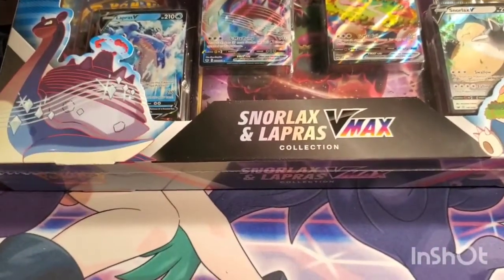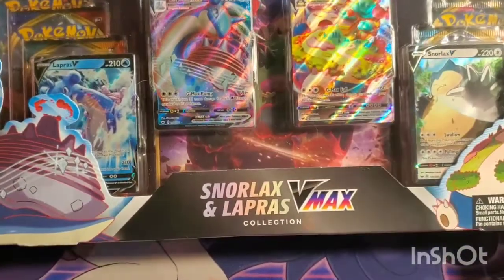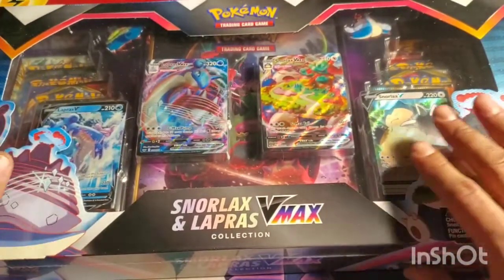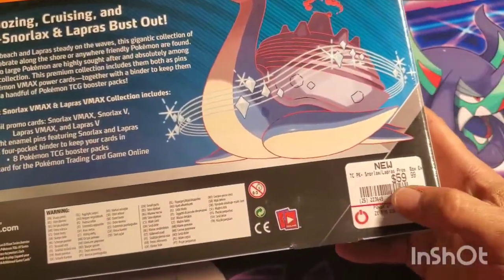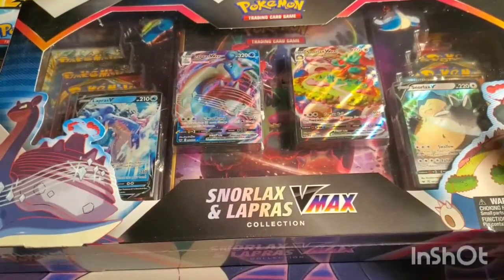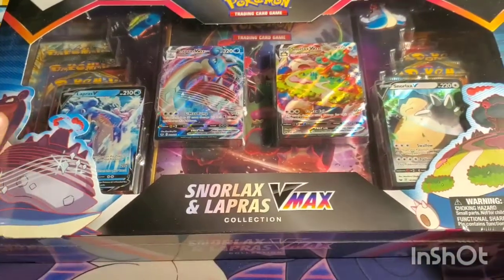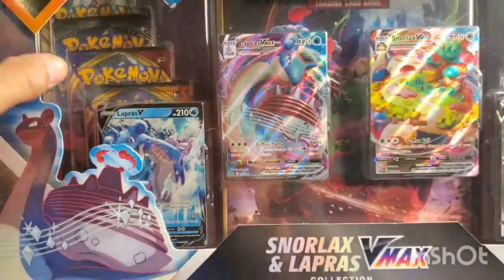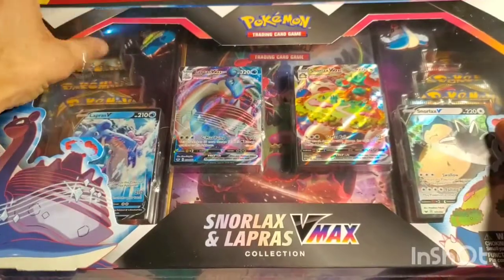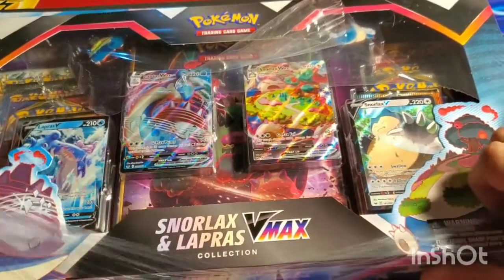Good evening, I am Sipio the Cardboard Gambler, and today I've got the Snorlax and Lapras VMAX Collection. It was a GameStop exclusive — I wasn't going to get it because it was like 60 bucks, but GameStop had a deal where it was 30% off and every month I have a five-dollar-off coupon, so I was able to get this for about 38 dollars. It's got a little tear in the plastic and it's a little dusty, but our GameStop got one and I was gonna save it.